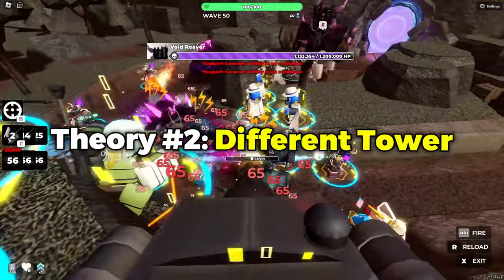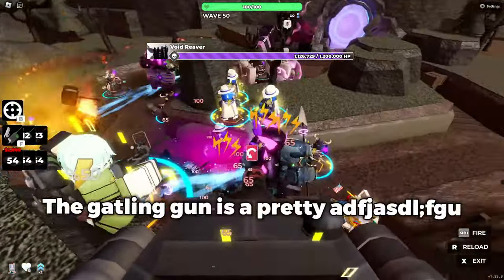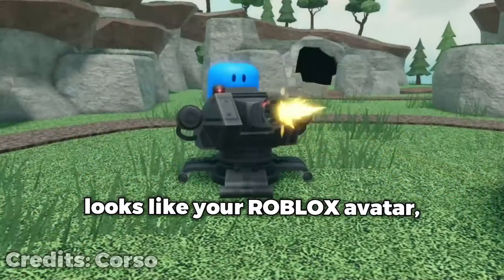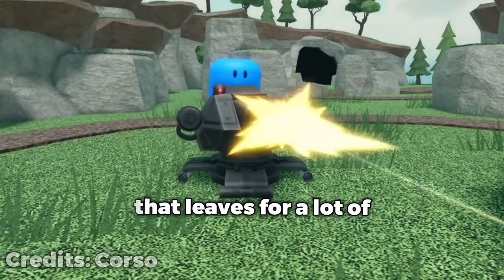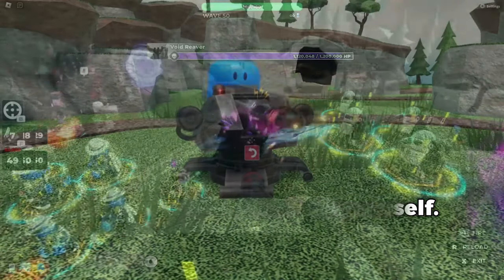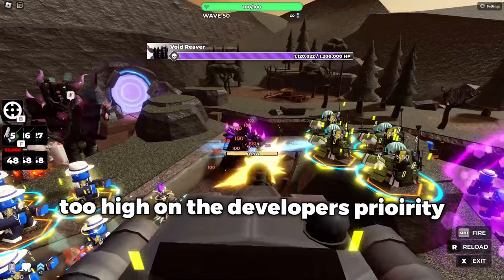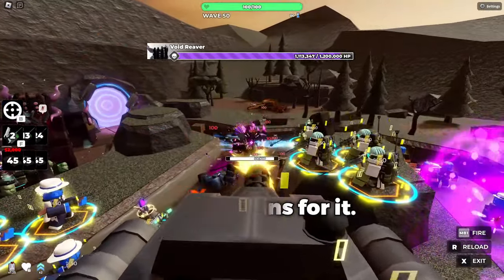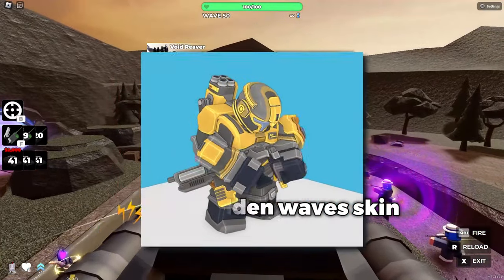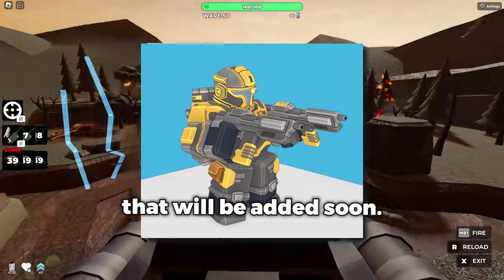Theory number two is that it's for a different tower. The Gatling Gun is a pretty unique tower, thanks to the fact that it looks like your Roblox avatar. That leaves a lot of creativity that can be done with the tower just from yourself, meaning this tower might not be too high on the developer's priority list when it comes to making skins. What I'm getting at is that they may be planning for the Hidden Wave skin to go on a different new tower that will be added soon.